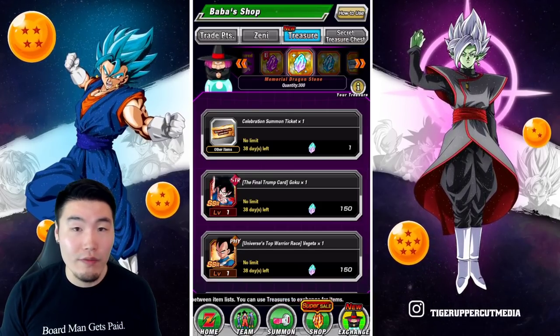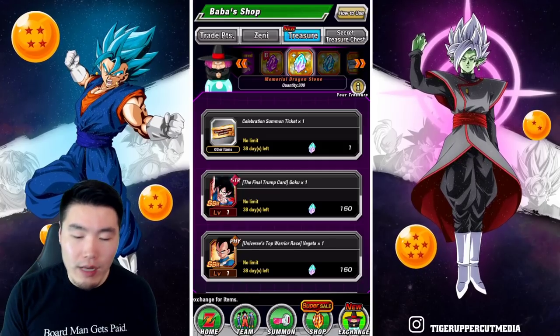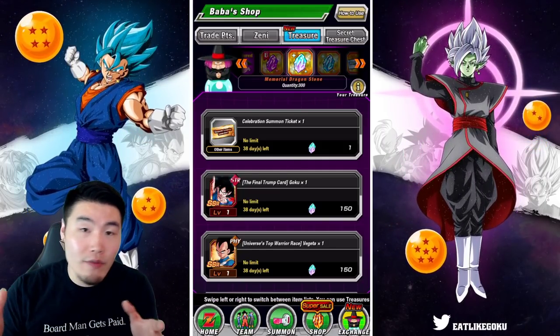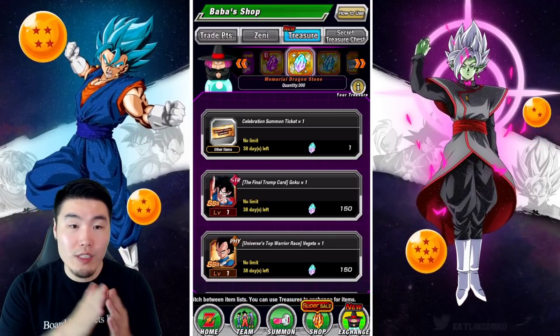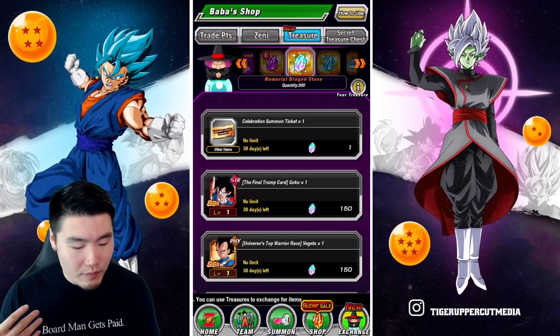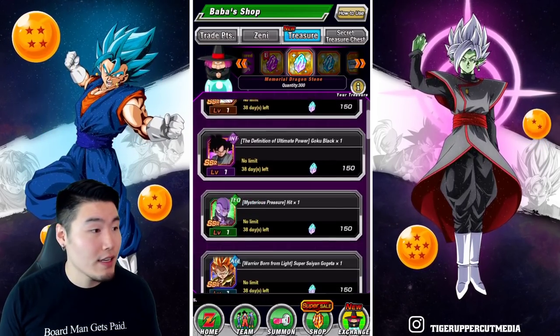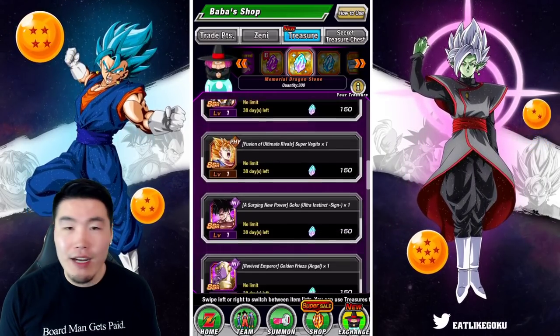No free-to-play player would have gotten 150 Memorial Dragon Stones. The most you probably would have gotten was like 110 or so — and that's if you got every single stone available over the last year and spent all of them. So this is just not going to be an option for free-to-play players, which is ridiculous. And what makes me extra pissed off is that everybody costs the same.